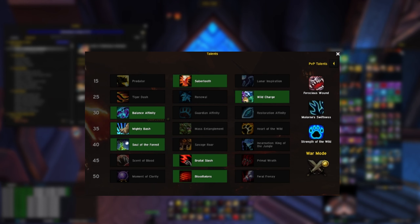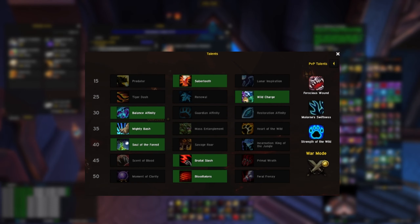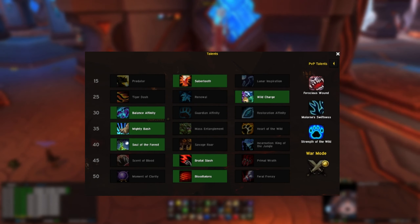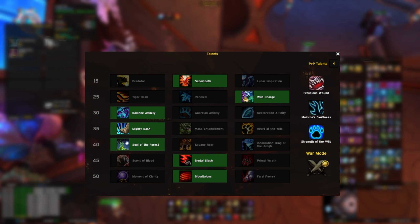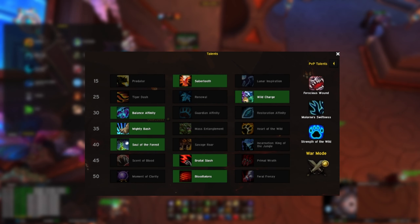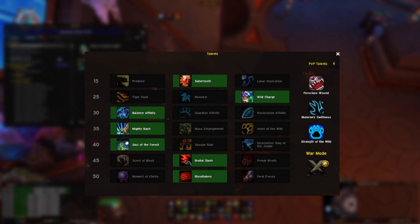Admittedly, I find Feral Frenzy to be the more fun talent — it's bursty and it adds a bleed effect. Snapshotting is a mechanic we'll glance over. What this basically means is that your Rip is buffed by Blood Talents, and you want to make sure that you let it last as long as possible before you refresh it. If it becomes too complicated to track, just try to let the buffed Rip ability stay for as long as possible, or follow the refresh time limit that we'll be discussing later in the abilities section.